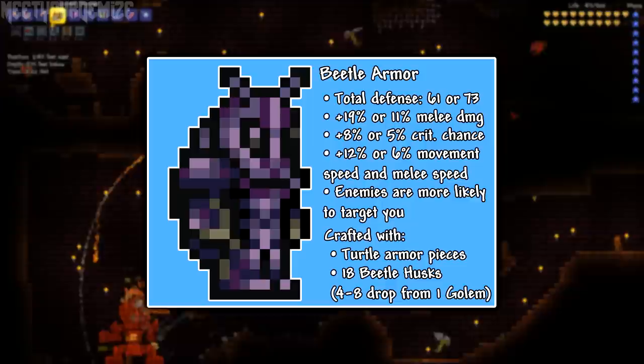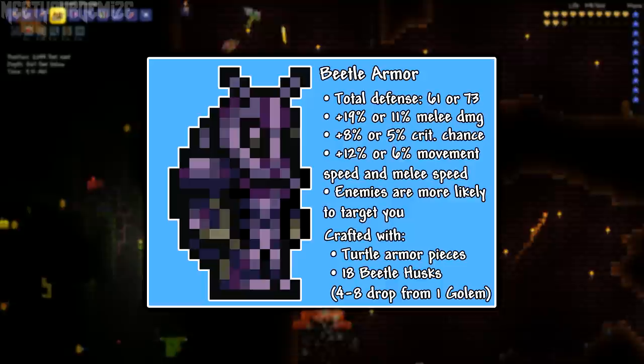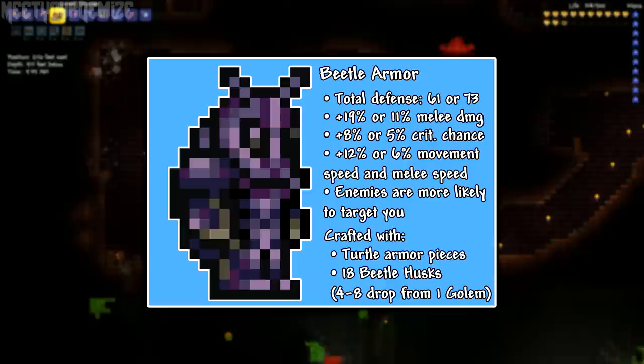The numbers are tallied up on screen. Basically the Beetle Scale Mail has less defense at 20, and 61 total, but provides a bit more damage in exchange. The numbers to the right are for the Beetle Shell, which provides more defense at 32 for the piece itself and 73 total, while sacrificing potential damage output.